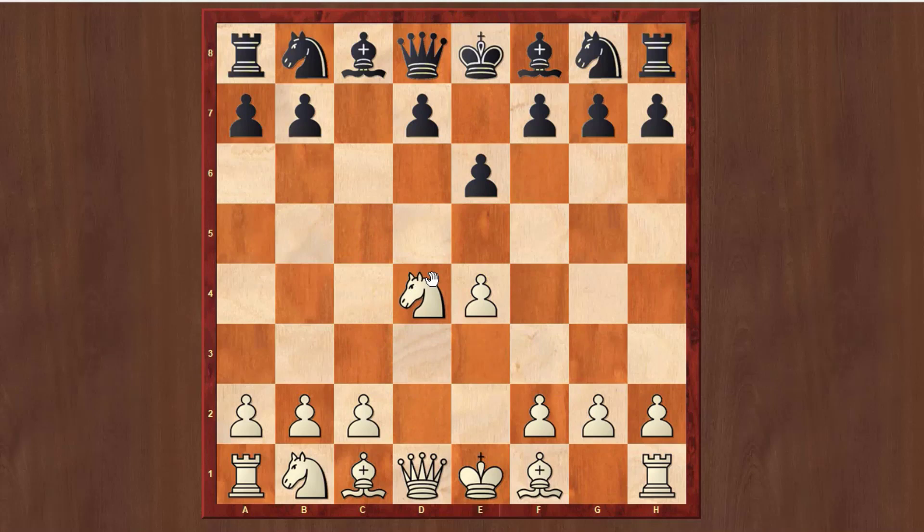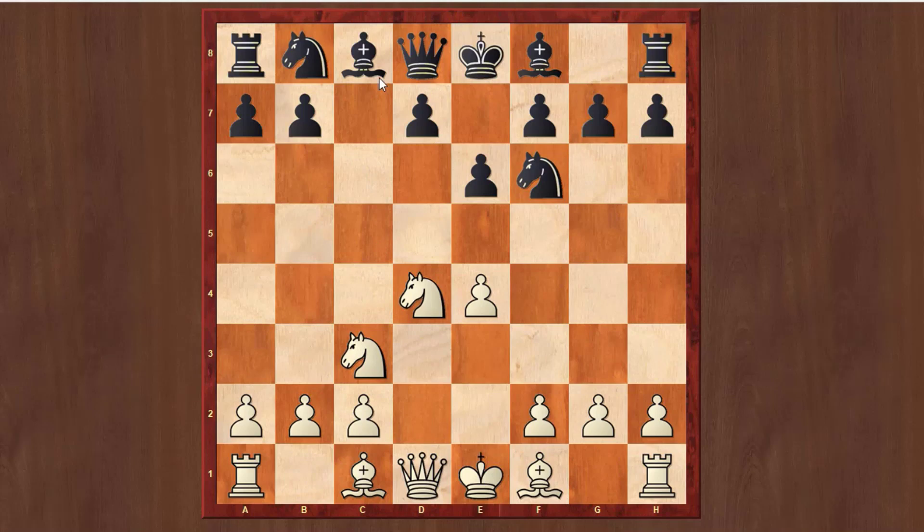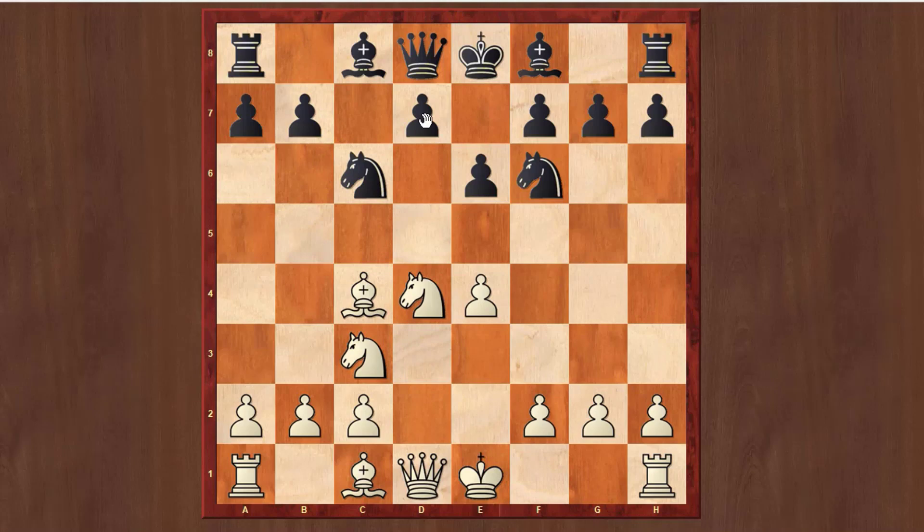For instance, if Black goes e6 and you want to play Bc4 at some moment, Black can play Nc6 or some other move. You have to be careful because d6 is transposing the line into the Sozin, but after Bc4, White will have problems defending the e-pawn because of this pin. So this works only against d6.